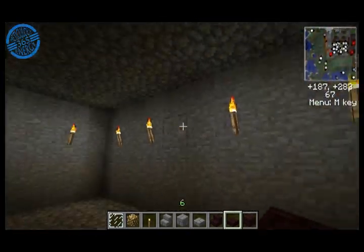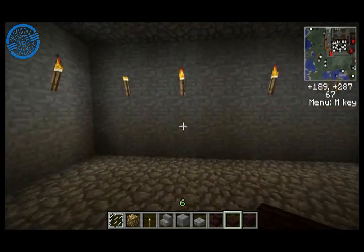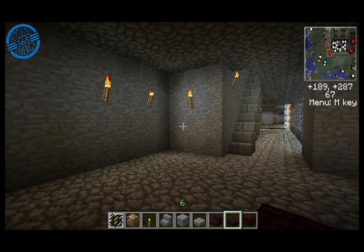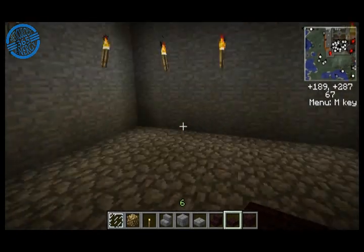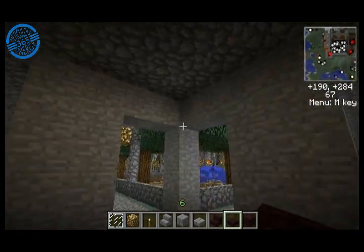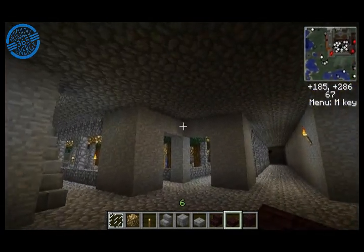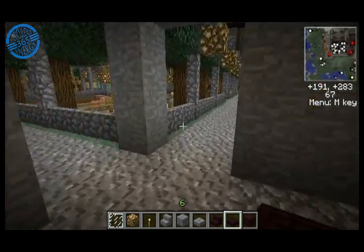On the first level, where everything's all stone, I deliberately kept no windows, because this is part of the fortifications — windows are above. Something's going to happen down here; I haven't figured out how I want to decorate this space. But I really enjoy that you can feel the shape of the tower here and how it's holding itself up out on that column.